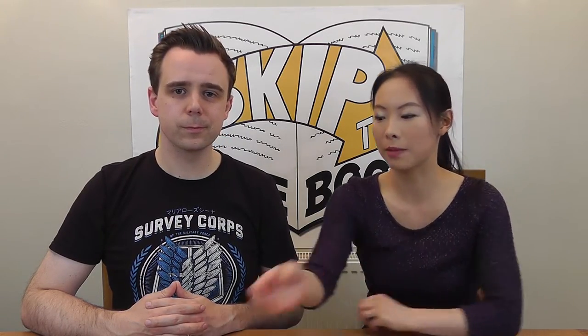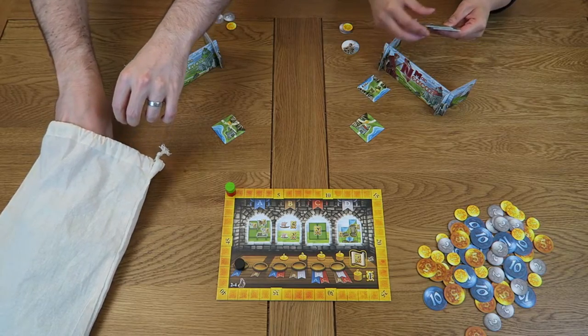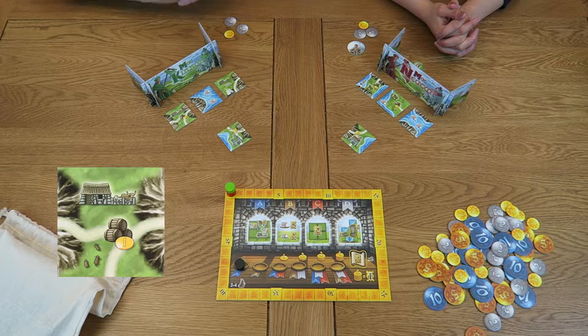Once we've received income, we draw tiles. Each player should reach into the bag and draw 3 landscape tiles. These should then be placed face up in front of your player screen where all players can see them. These are the tiles that can be purchased and built during this round. Each player needs to decide which of their tiles is most valuable to them. There are two factors to consider. Firstly, any tile which carries a whiskey barrel will generate additional income for you in future rounds, thus making it more valuable.